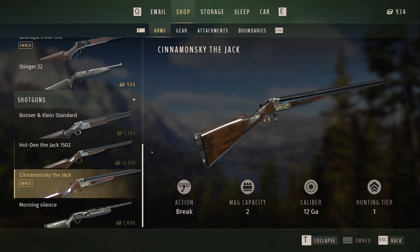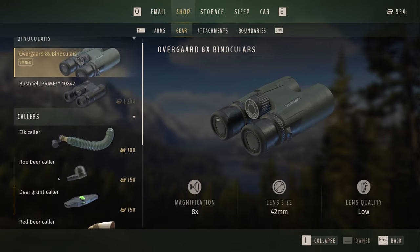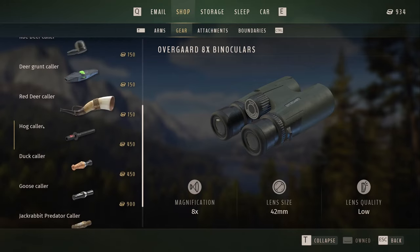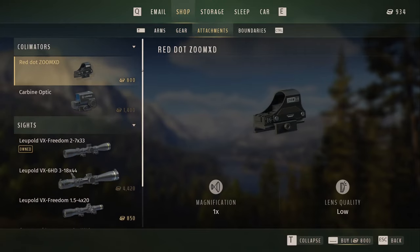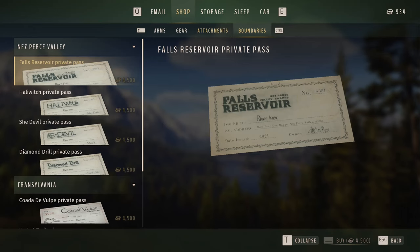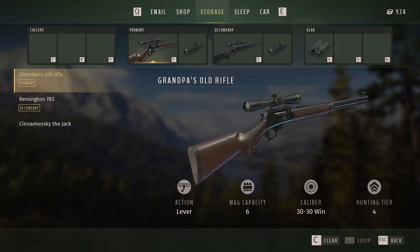Everything's unlocked now — awesome. So I guess after doing our tutorial it unlocks everything. We can see our attachments; that's exactly what it does. These boundaries I guess we can purchase and unlock as well with our arms storage.